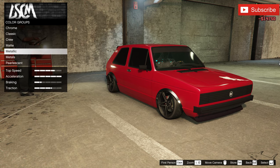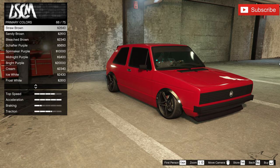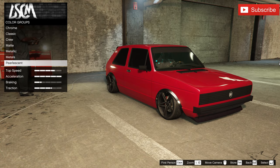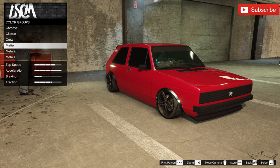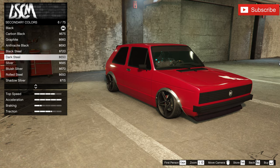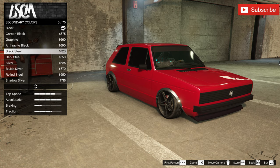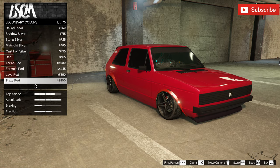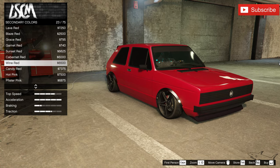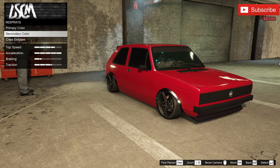The next thing I'm about to do is maybe change the pearl effect — or not, it's looking perfect. The second color I have is black and I think it should stay black. Or I can use something like a wine red — yeah, the wine red is a perfect fit.